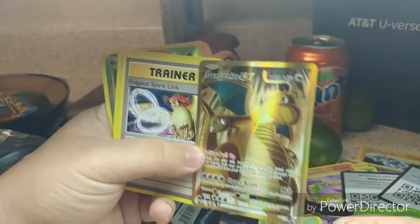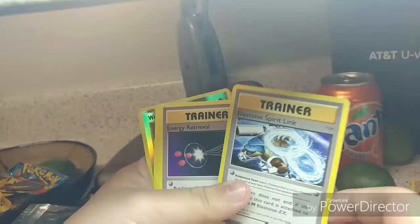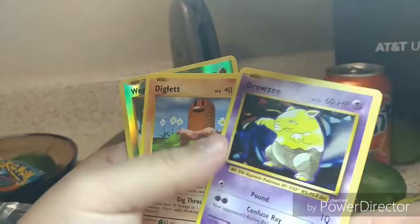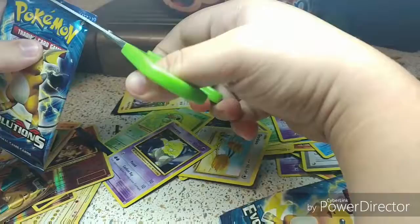Hell yeah, love you guys — this is badass! We got a Trainer, another Trainer, a Pikachu, Doodle, Card P, Drowzee, Diglett, and a Reverse Holo Beedrill. We got a Dragonite EX — that's badass! I really needed that EX card.